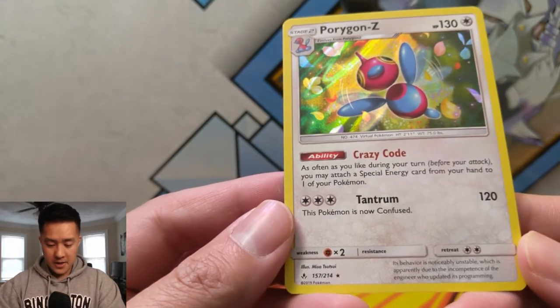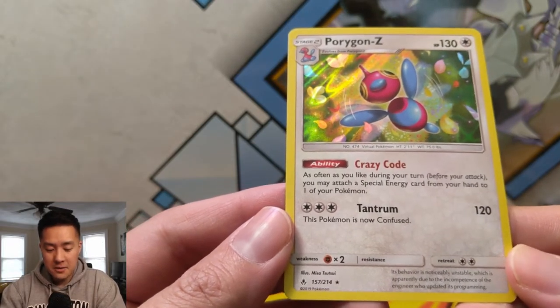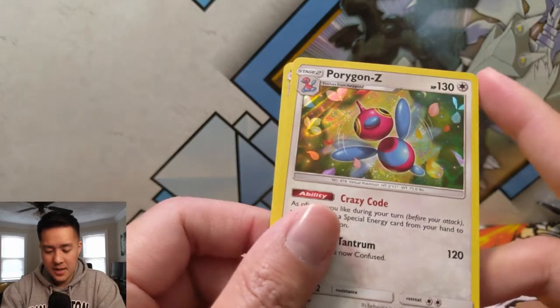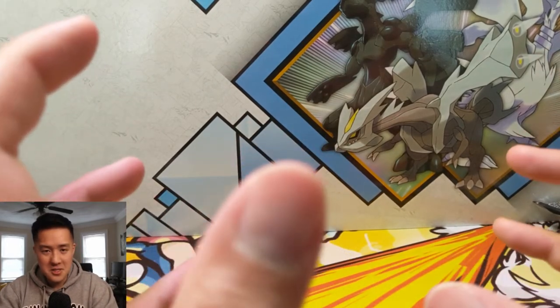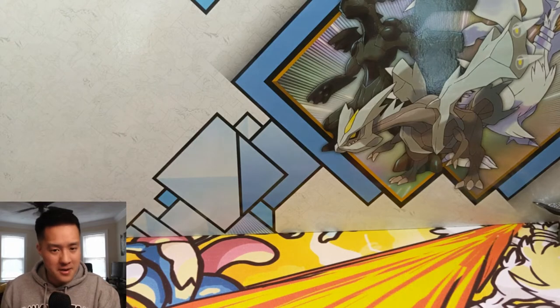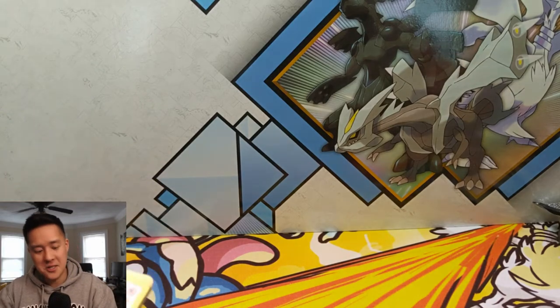As often as you like, before or during your turn, you may attach a special energy card from your hand — wait a minute, you may attach special energy cards as many times as you like?! That's crazy! Does this guy need to be your active? I feel like that's insane for Pokemon with really high energy costs — and then you have the Triple Acceleration Energy, plus all those GX abilities that require a lot of energy. I didn't realize this ability existed — that's very interesting. I watch channels that play competitively on PTCGO and haven't seen it, but I wonder if this guy is a hidden gem.